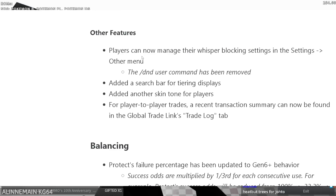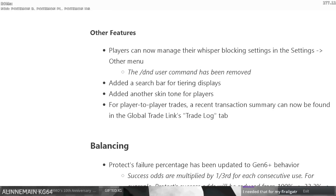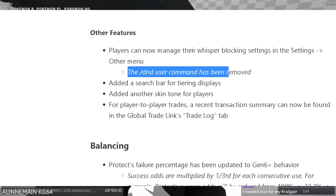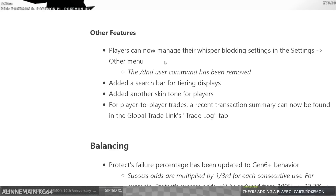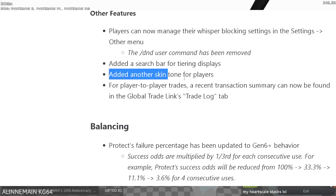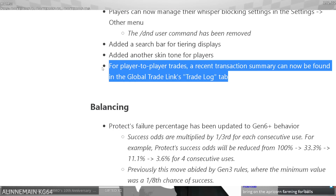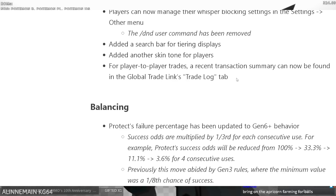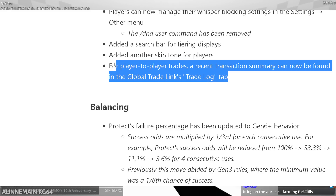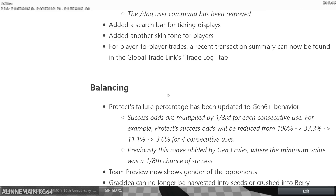Other features: players can now manage their whisper blocking settings in the settings menu. DnD essentially still exists, it's just moved locations. Added a search bar for tiering displays. Added another skin to the player pod. For player-to-player trades, a recent transaction summary can now be found — we've been asking for this. This is so good for flipping series and showing loot from a session. Now we have a trade log and GTL history.